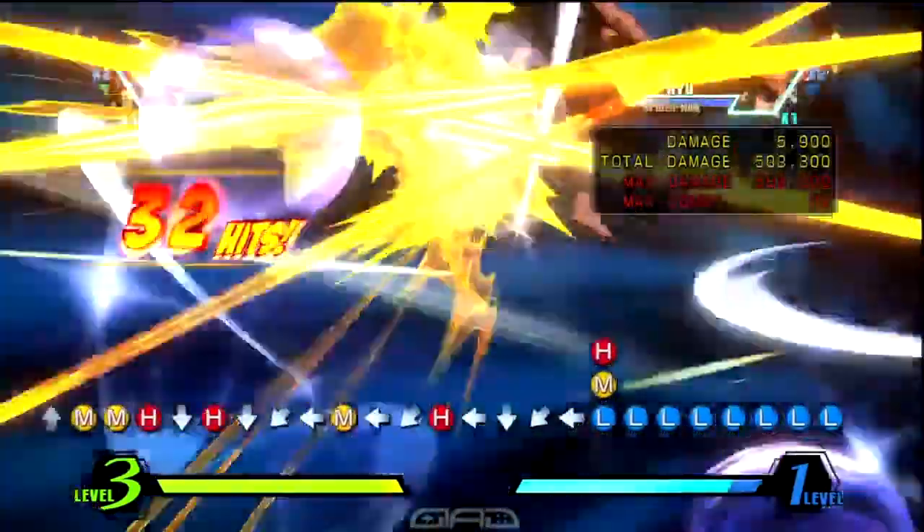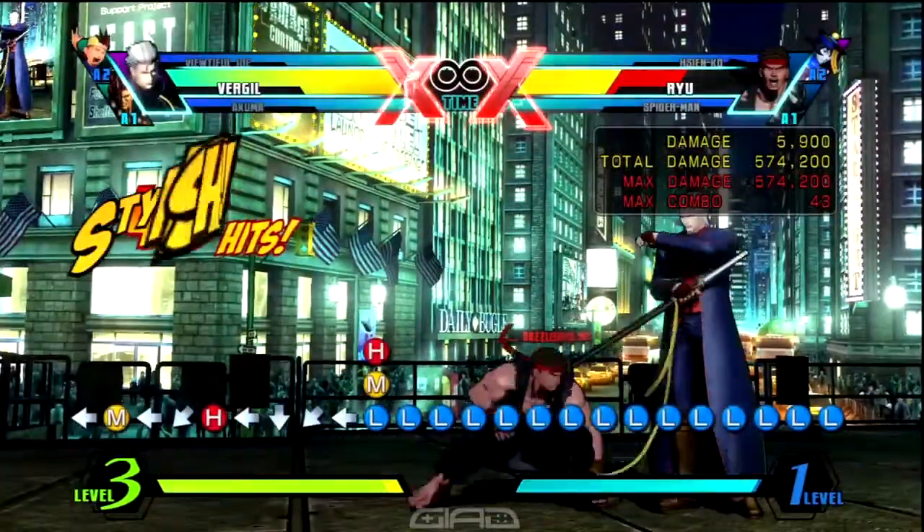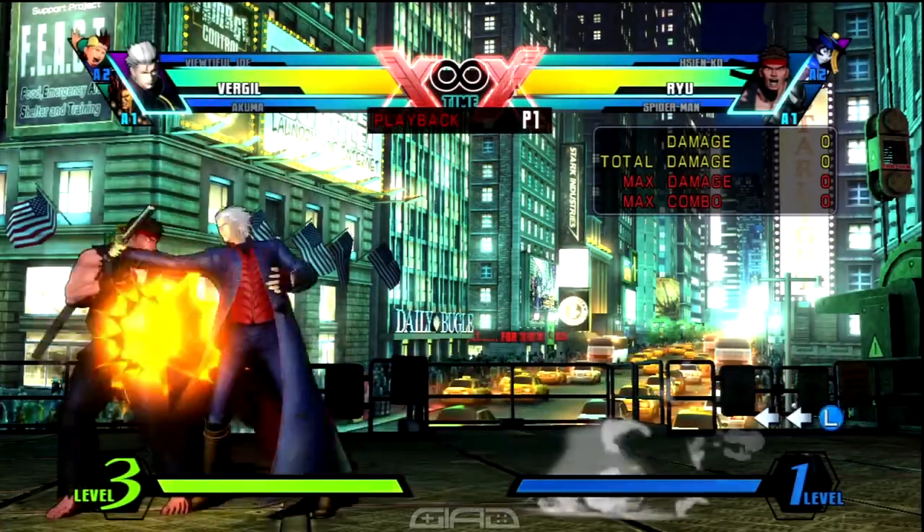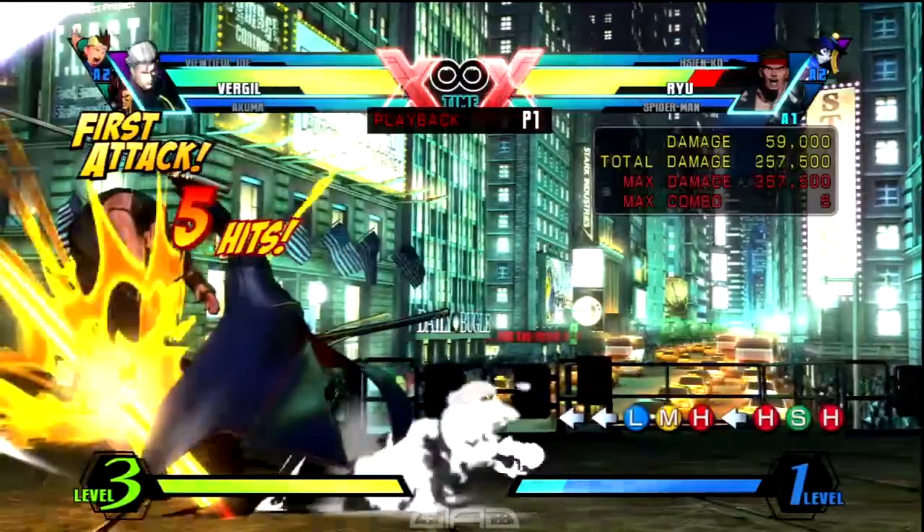Now guys, with this combo we're going to start getting a little bit more trickier, so pay attention. Let's start it off like always with a standing light medium heavy, and a standing forward heavy for Stinger, and then you launch them, but then you press heavy for upper slash, and that'll cause a ground bounce.